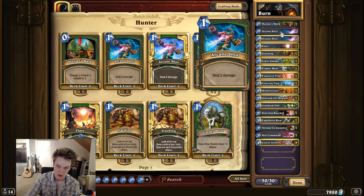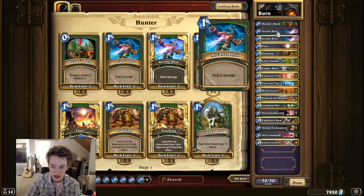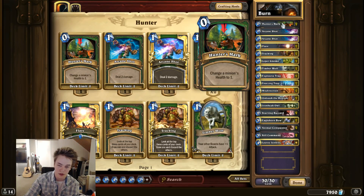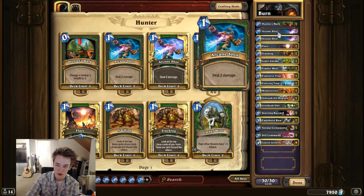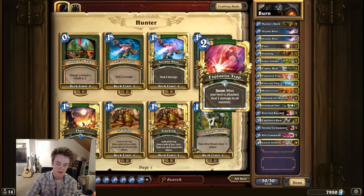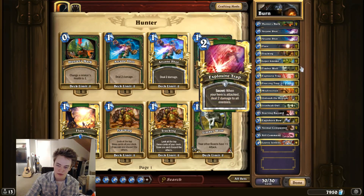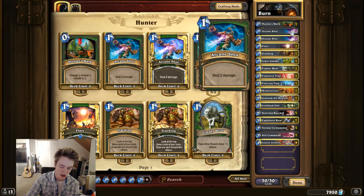2 Arcane Shots — it's kind of a flexible slot. I wanted some more cards that could just go to the face on the turn where I killed them, ignoring taunt creatures. You can also use it with Hunter's Mark to kill any big creature that you need to, and it's good at slowing your opponent down early. You can also use it to set up Explosive Traps — for example, Arcane Shotting a Frothing Berserker and then playing an Explosive Trap they can't attack into. It's just a very flexible card.